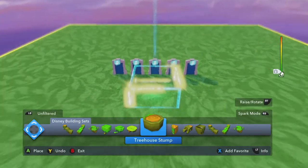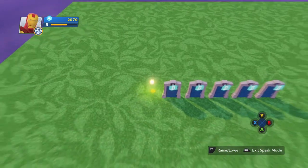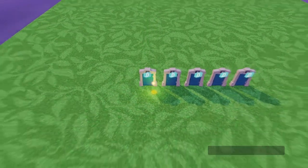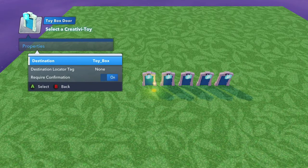Once you have those six, go back to your toy box. Hit the right bumper to go into spark mode. Then highlight a door and hit the X button, which is the gear, and that should bring up the properties so you can edit it.